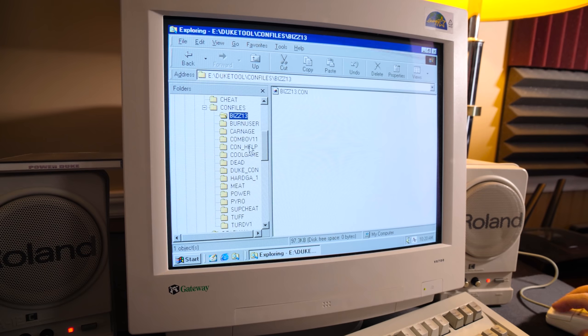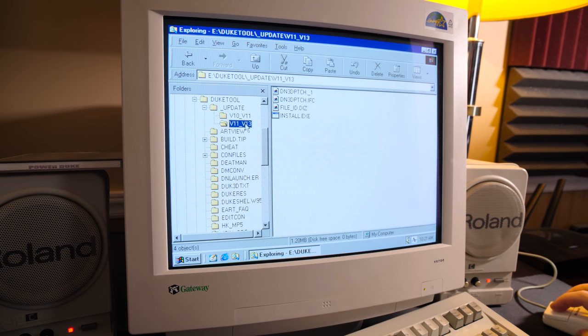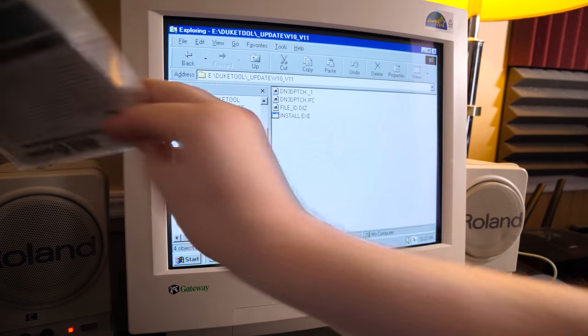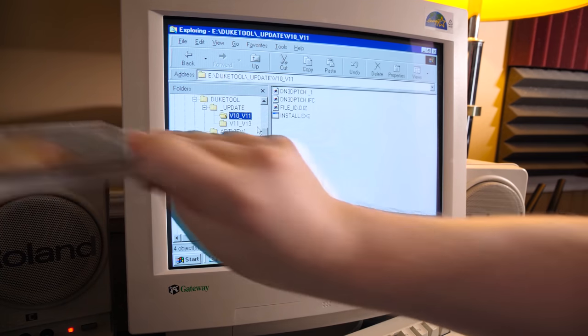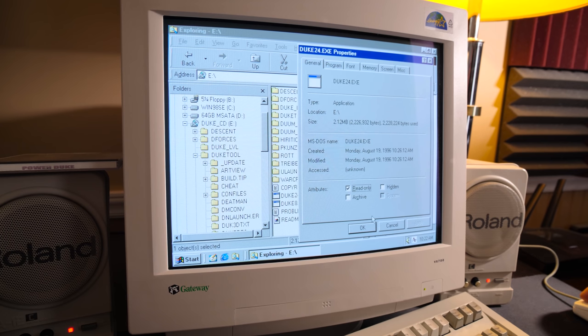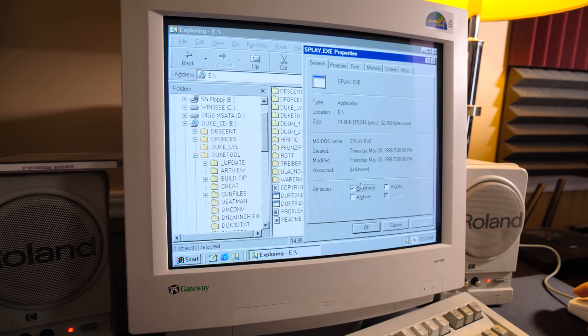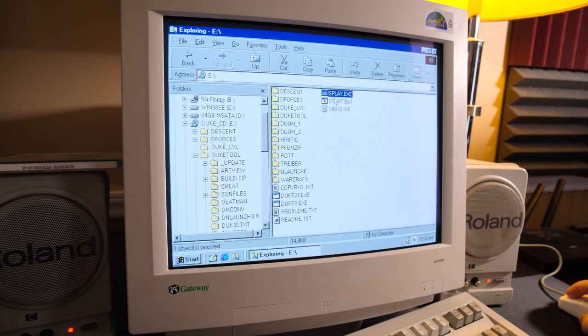Back in the AOL days for me - going to AngelFire and Geocities sites, Tripod, downloading these. They were so small. Got some Duke patches, of course - gotta go to 1.3D. 1.0 to 1.1, then 1.1 to 1.3D. I'm assuming this predates Atomic Edition. August 96 for the most part, this one's all the way back to May 96. Relatively early pack all things considered.